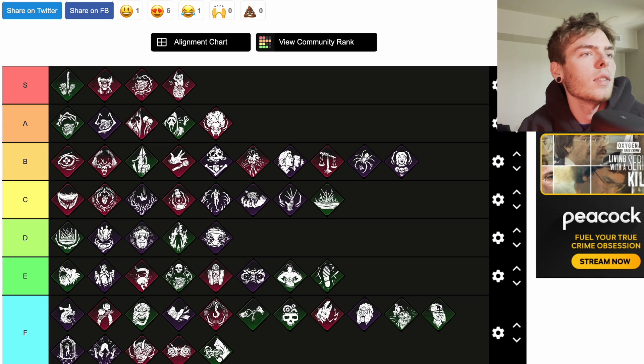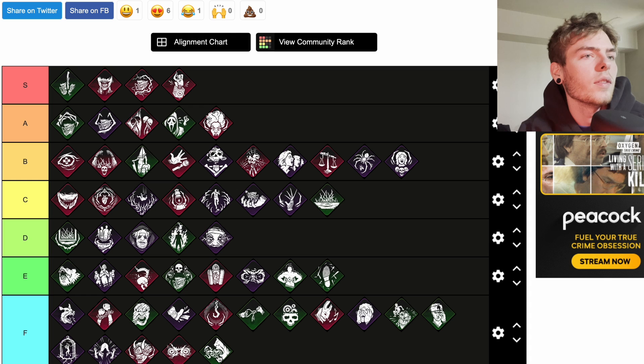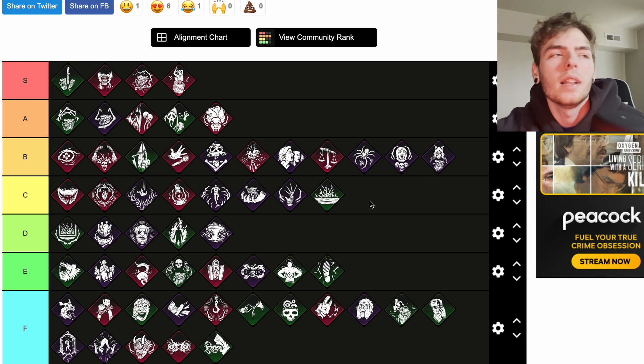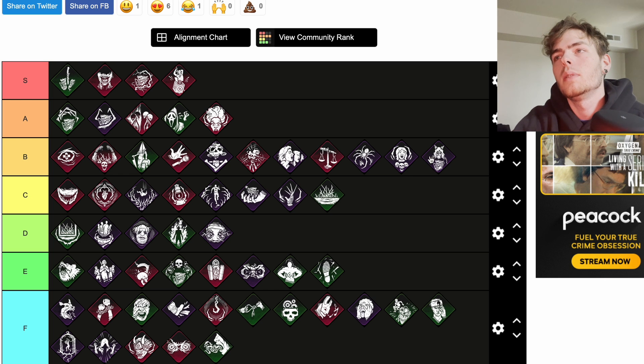Surveillance is a teachable Pig perk. The auras of regressing generators are highlighted in white. If the regression progress is interrupted, its aura will be highlighted yellow for 16 seconds. Surveillance also increases the audible range of survivors' generator repairing by 8 meters. That's a pretty solid information perk — you can see all regressing generators. Combined with Pop Goes the Weasel it could be really useful. I'll drop it down to C.